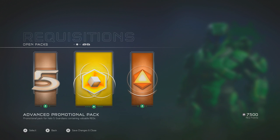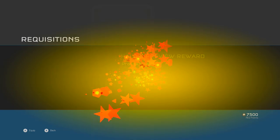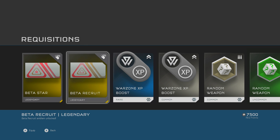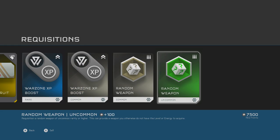I have packs though, because I have a preview reward. Let's open that. I love the confetti. So you've got the beta star emblem, the beta recruit emblem, Warzone XP boost, Warzone XP boost, random weapon, and random weapon.